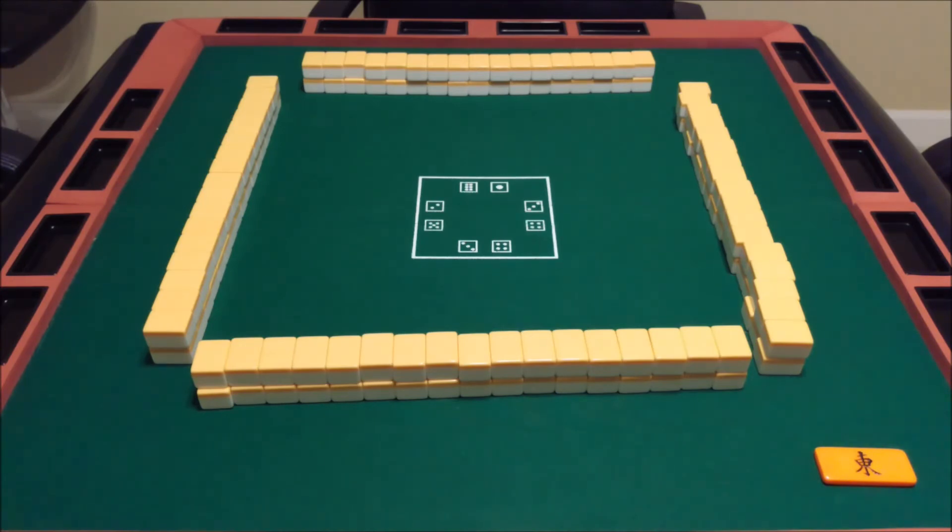But East also carries a penalty if they lose: if someone else wins by Tsumo — drawing their winning tile themselves — East loses twice as much as the other two players. And if you are East and you win the hand while you're East, you get to play an extra round as East.